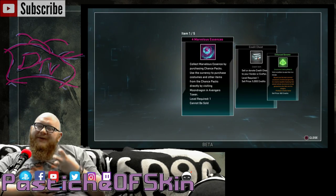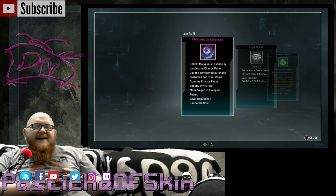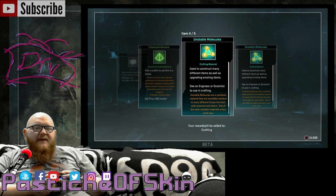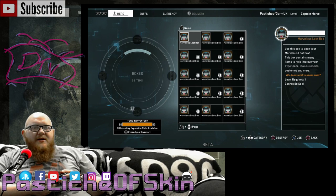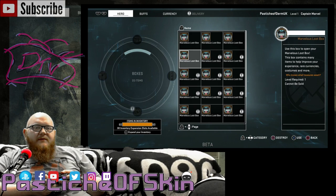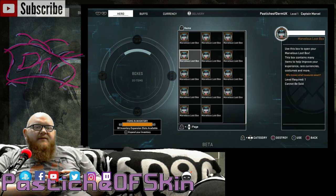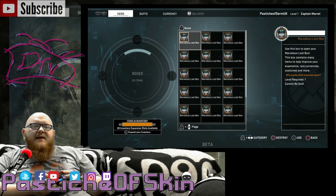Box 22: essences, crafting, a credit chest, Shield Supply Boost, and more crafting materials. Down to 21. I'm losing track now because I'm getting annoyed by the fact I've spent money on these. It physically hurts. More Marvel Essences, credit chest 5,000, more crafting.